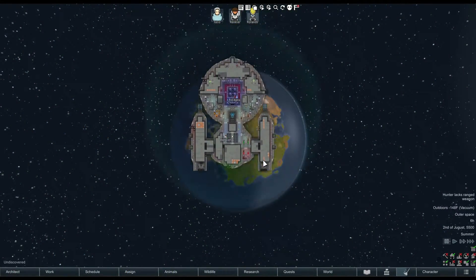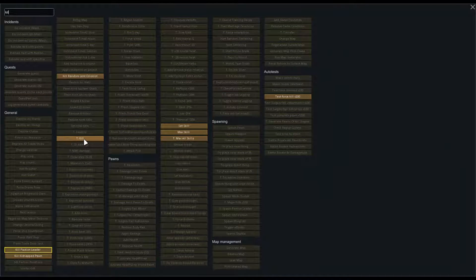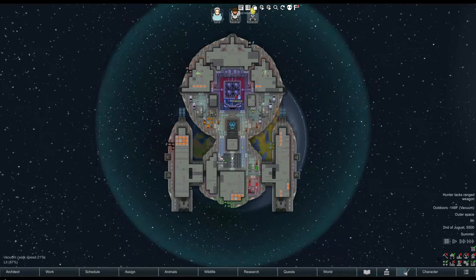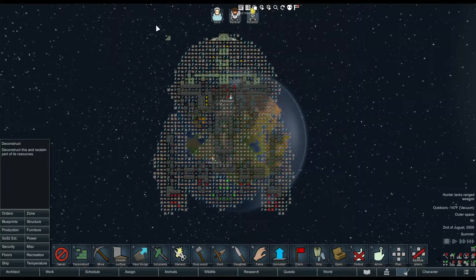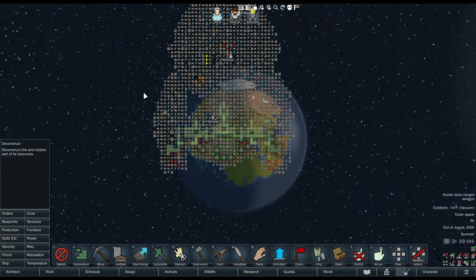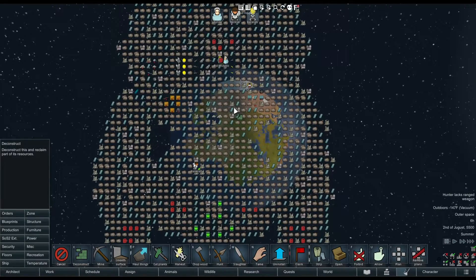So as you can see, we are back in space, and I've gone for the classic basic derelict ship start that we started off with when we first began this series. I'm gonna deconstruct it all though, because we're gonna rebuild our ship, but hopefully it's a little bit more stable this time. I'm gonna try and copy it to the T, but I don't know if it'll stay that way, so this should be interesting.